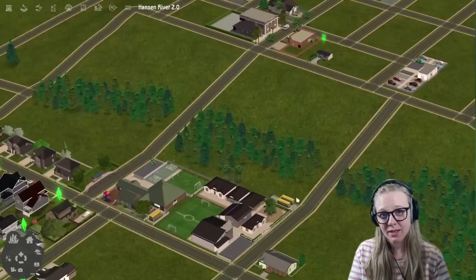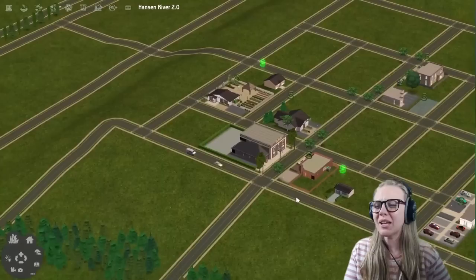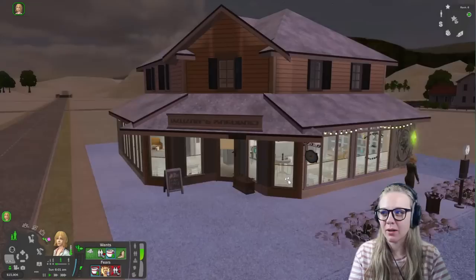Another random mod: there's a fix for when you set a uniform for employee sims on a business lot. Usually when you set an employee to have a uniform, they will default to face one and their eyebrows will disappear — a weird Maxis bug that never got fixed. There's a mod that fixes that. I also have mods specifically designed to help with restaurants, which are really, really hard to run, so let me take you into a restaurant in my other Builder City Challenge hood.